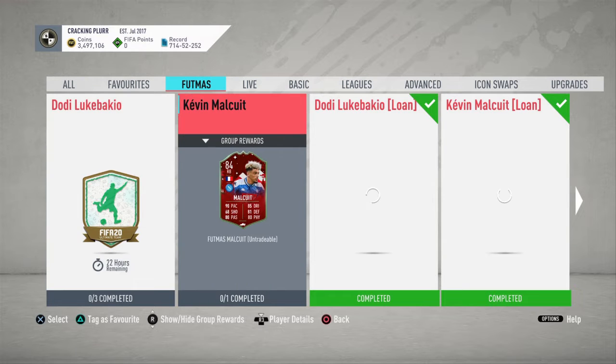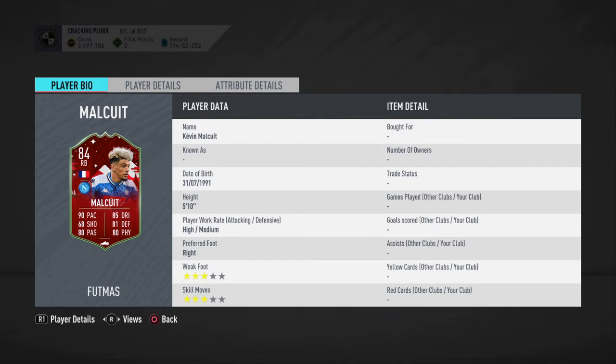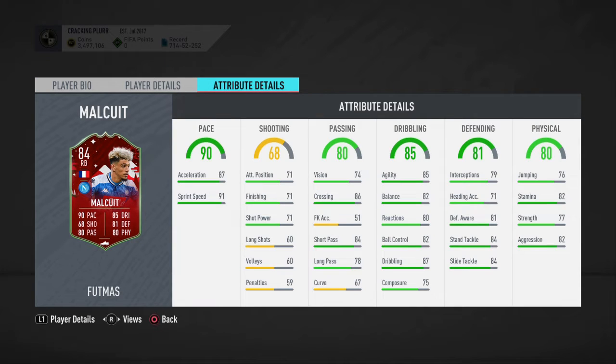Now I'm going to do a player review on Malcuit, and it's an interesting one. He has a great card, and for Serie A that's great because there aren't many good right backs - only Danilo and Condrado from SBC or objectives. He's 90 pace, great dribbling for a right back, great defending for a right back, though his stamina is a bit low. Still a great card overall and he can pass as well.